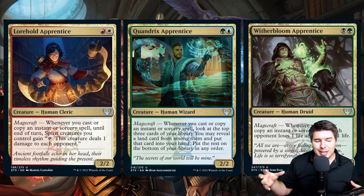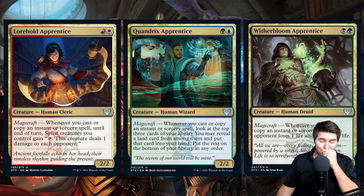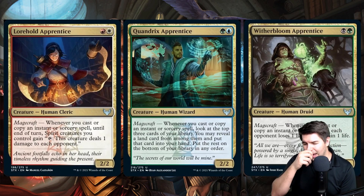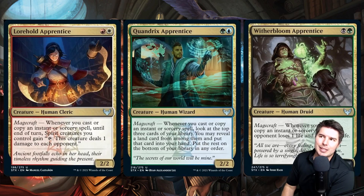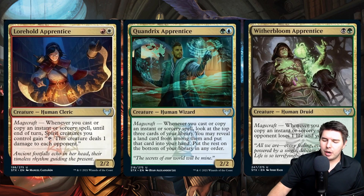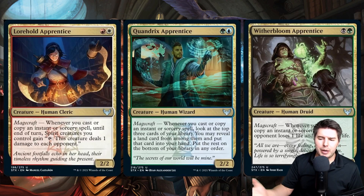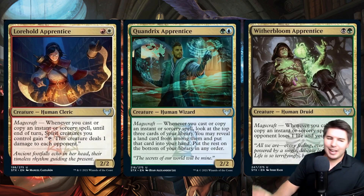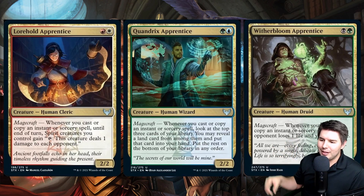Quandrix Apprentice is probably one of the more powerful Magecraft cards worth talking about. Whenever you cast or copy an instant or sorcery spell, look at the top three cards of your library and reveal a land card to put it into your hand. That's really powerful — we've seen similar constellation effects work well before, and having this on a Magecraft trigger might actually be even better, though needing blue and green to cast makes it a bit more fair.